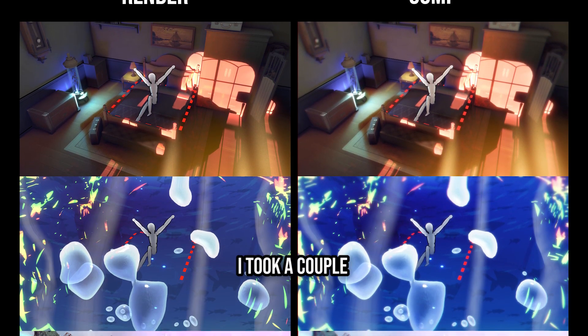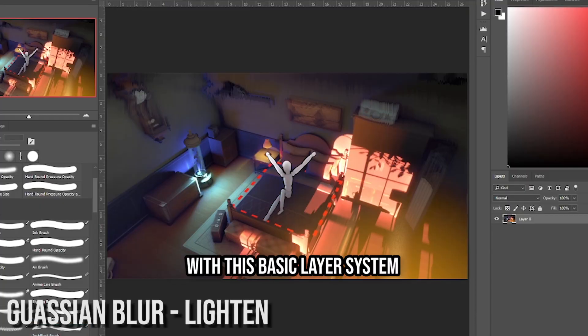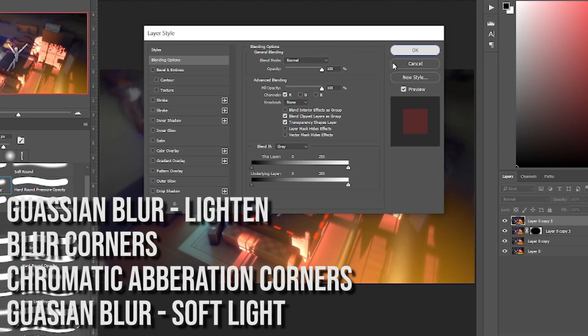To figure out post-processing, I took a couple of rendered frames and dragged them into Photoshop, then came up with this basic layer system: Gaussian Blur set to Lighten, defocus the corners, chromatic aberration the corners, and then another Gaussian Blur set to Soft Light for higher contrast.